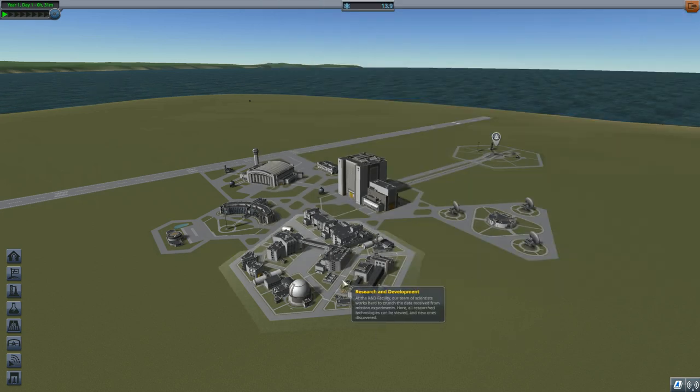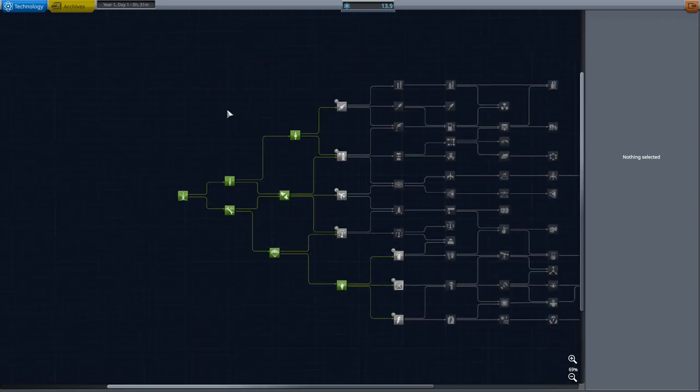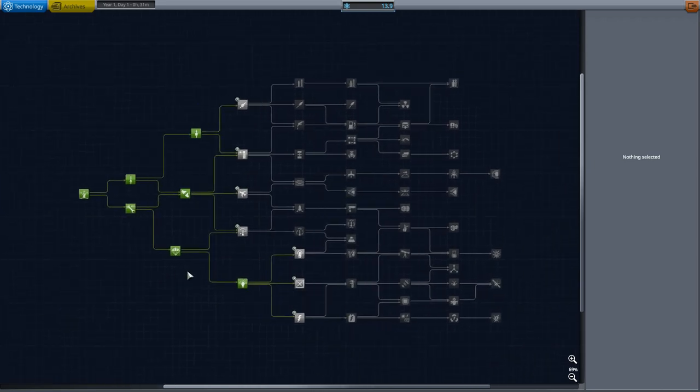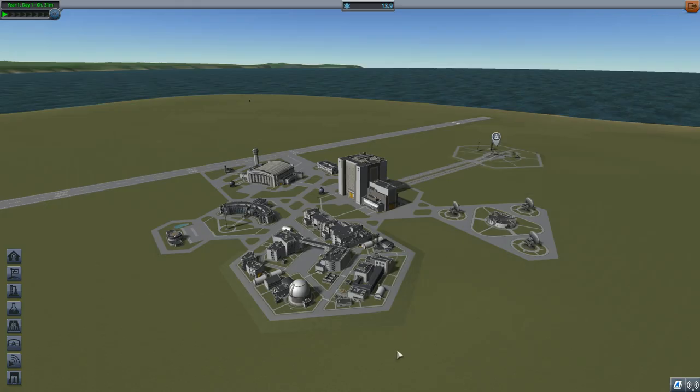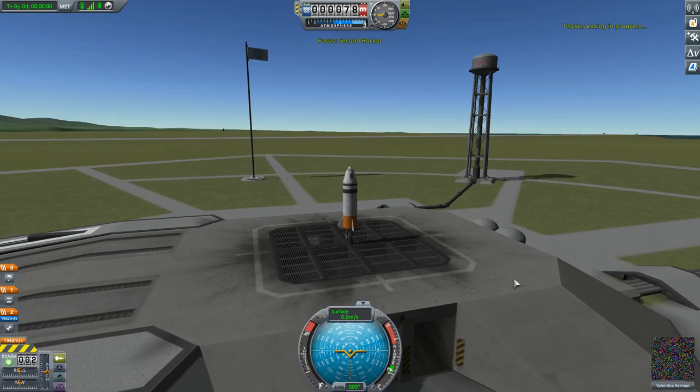I want to start with a very quick look into research and development, only to show you that I have used the science we earned over the last couple of episodes to expand on the tech tree. Still much to go, but I've got some new parts. I don't want to spend this episode talking about building — that was last episode. Valentina is already sitting on the pad waiting for us, so let's just jump right in.